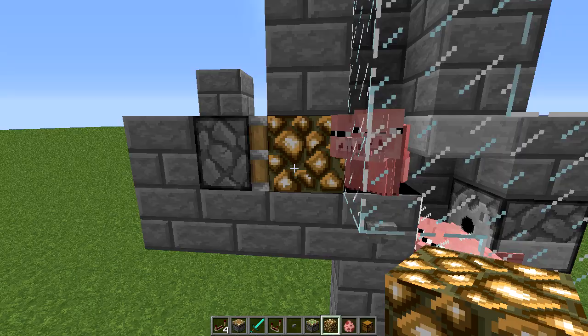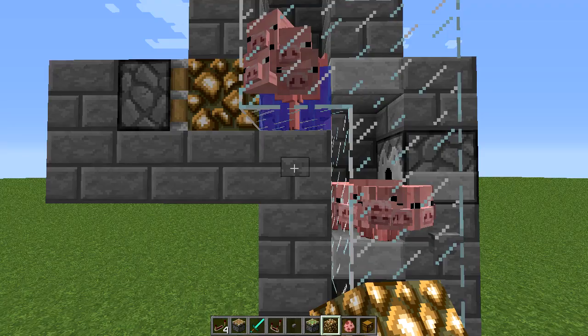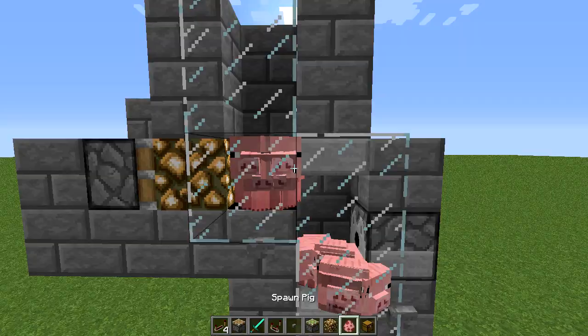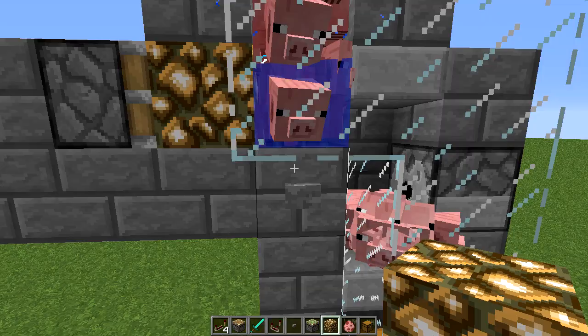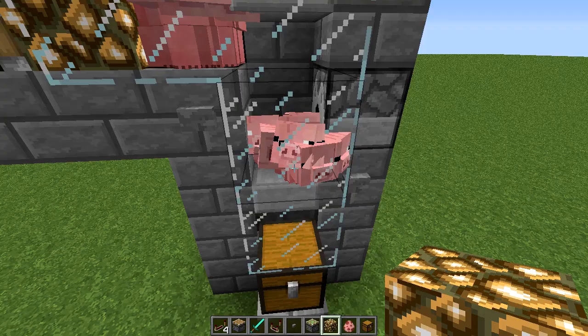Now the pigs still float up and down, but when I push them that block still pushes the babies, but it does not hurt the bigger, grown pigs. So let's put a couple more in there, we'll make them all float. Got a couple of babies in there, and then we stop. They fall down and the babies pop out. No problemo.